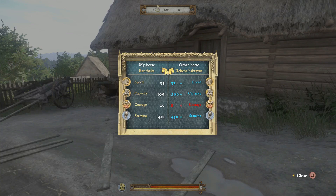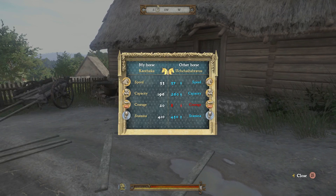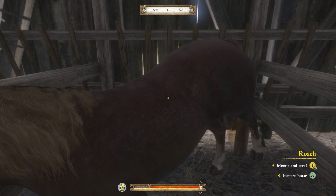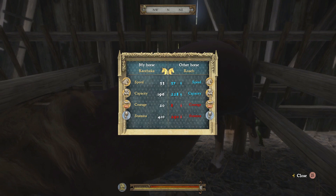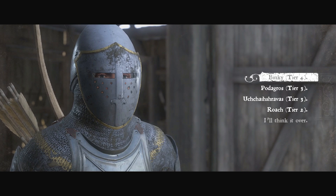This horse has some attributes that are better than mine, but that's mostly a product of the gear my horse is wearing. We can inspect another one here — this is actually a nod to The Witcher series with the horse name Roach. Roach is better in the speed category but has some lower attributes overall. Once you've inspected all the horses, head back to the vendor and select the dialogue option to buy one.